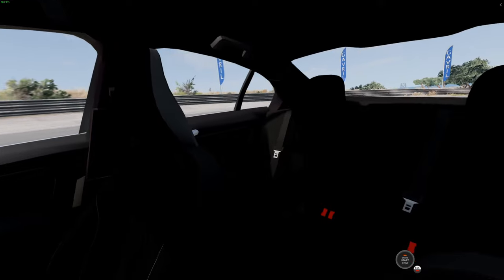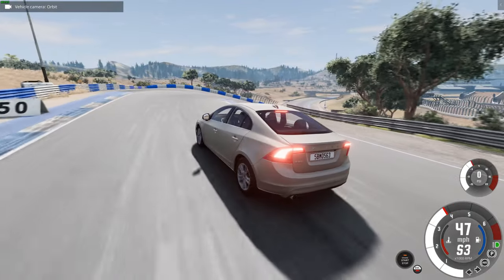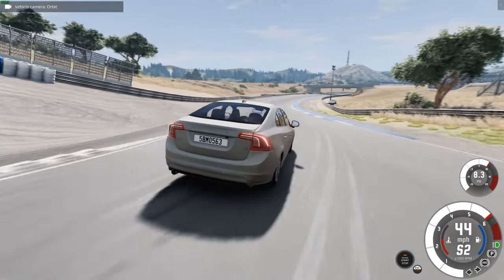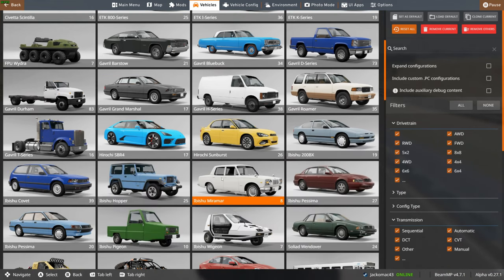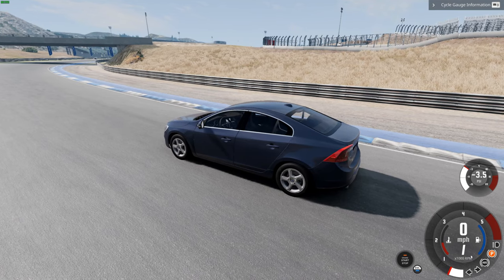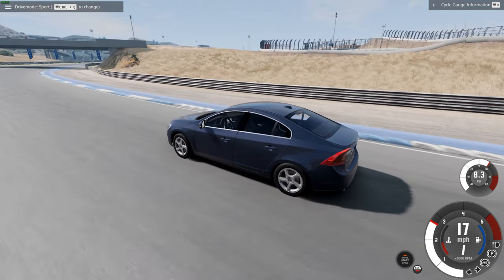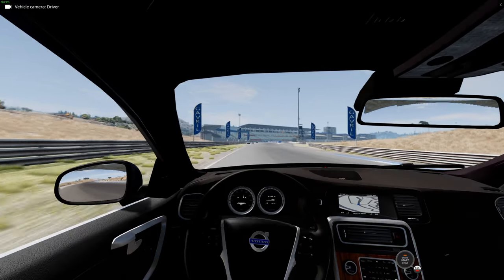Look at the ISOFIX points down there — you can see the red seat belt things. Beige — Volvo seem to make a lot of their cars beige, which maybe says something about the people that buy them. It's a small-engined, low-power sedan. The D2 sounds like a moped, but in sport mode — diesels suit these kinds of cars much more.